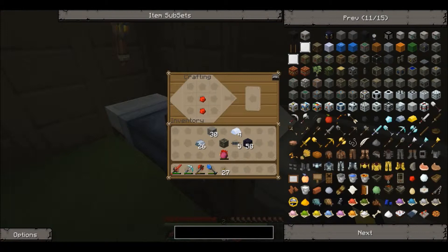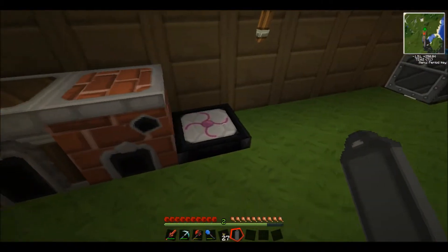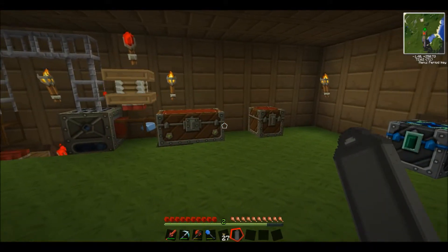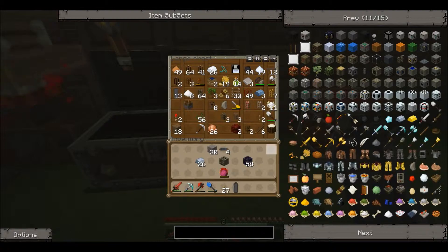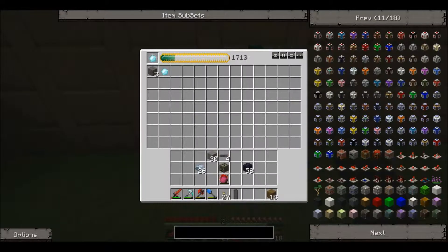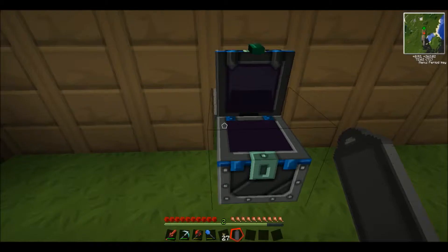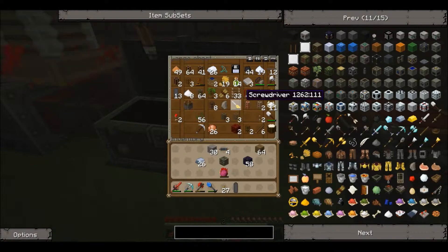All I need to do now is make that battery, which is simple enough. RE battery. I wonder what happens if I put an RE battery in there — nope, so it won't work with an RE battery. I'll have to make these separately. I do need wood for this as well, so get some wood, condense that, get some wood out of it.